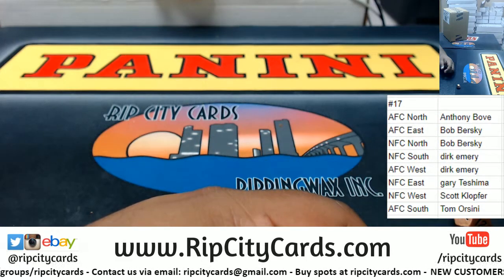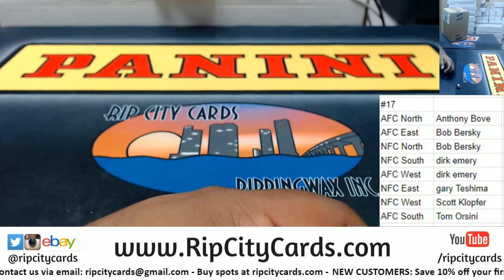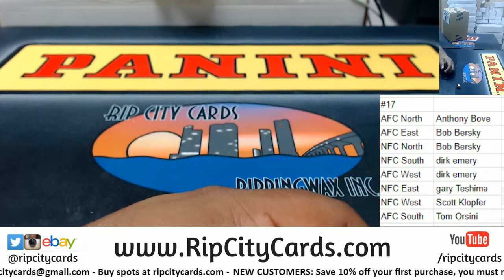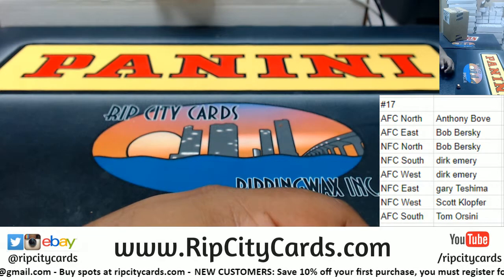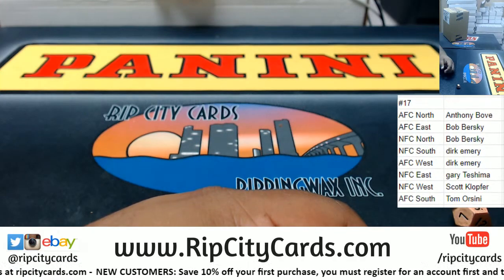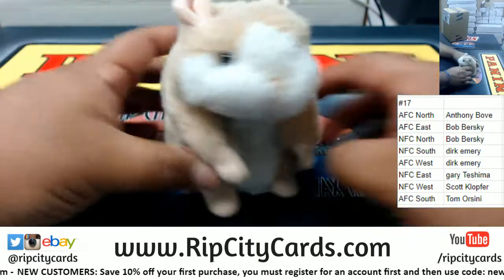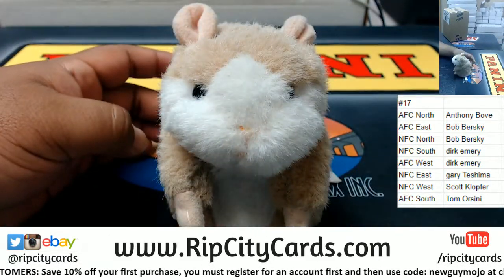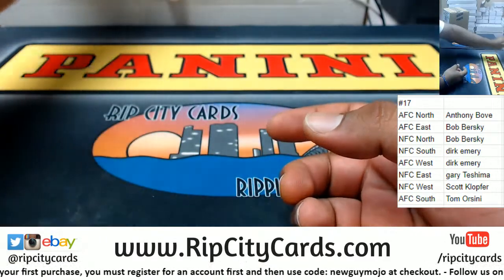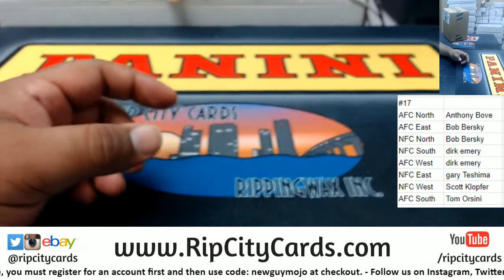Anthony with the AFC North. Bob with the AFC East and NFC North. Dirk with the NFC South. AFC West. Gary, NFC East. Scott, NFC West. And Tom, the AFC South. What up, Trey? Alright, I think that's a good size right there. As always, good luck, everybody. Thank you, Abraham.